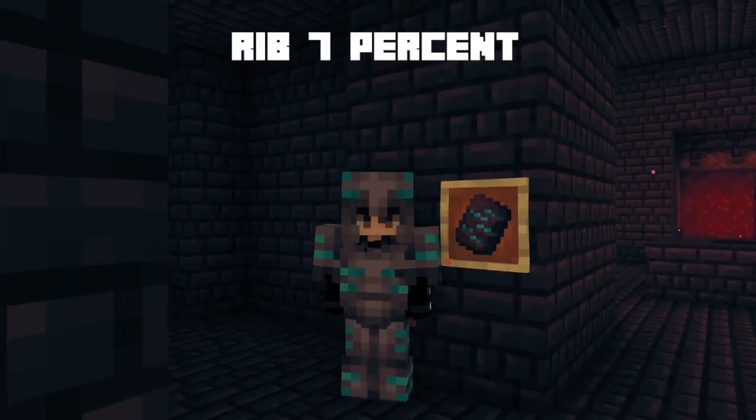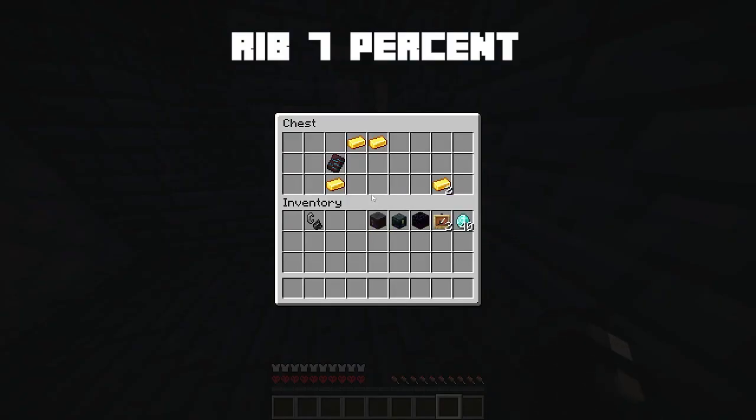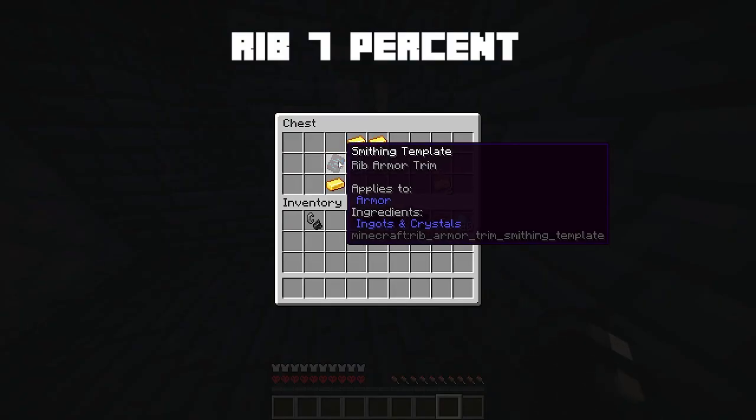The rib armor trim has a 6.7% chance of spawning out of any chest in a nether fortress.